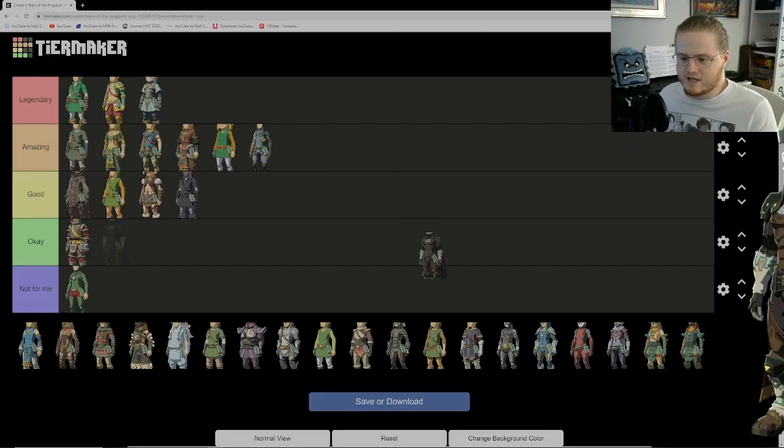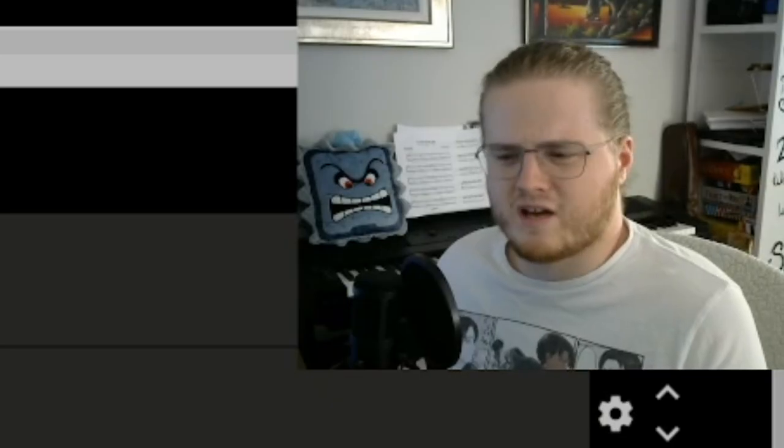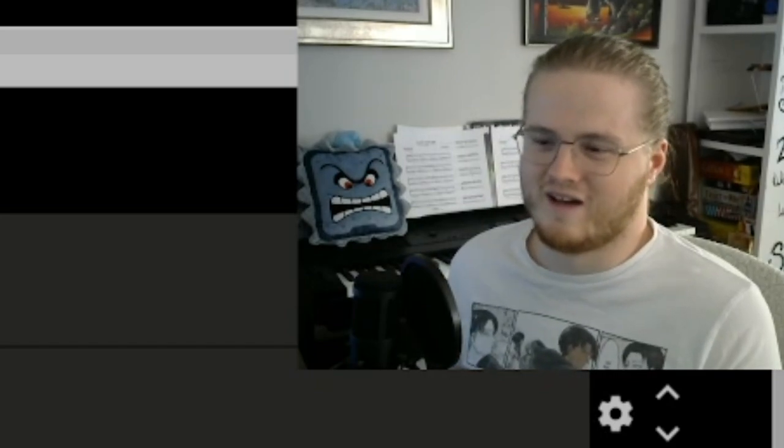Next up we have the Evil Spirit outfit — basically Ganon's or Phantom Ganon's outfit from Ocarina of Time. This outfit is pretty dope. I love that it basically gives Link a six pack, and the cape is also awesome. Everything kind of works for this outfit. I kind of wish we got more of Ganon's outfits as amiibo or something. I'm glad we got this one because it captures his Ocarina of Time design. I just wish we had more outfits like this.